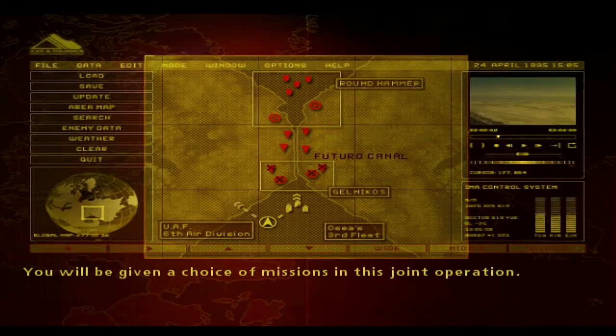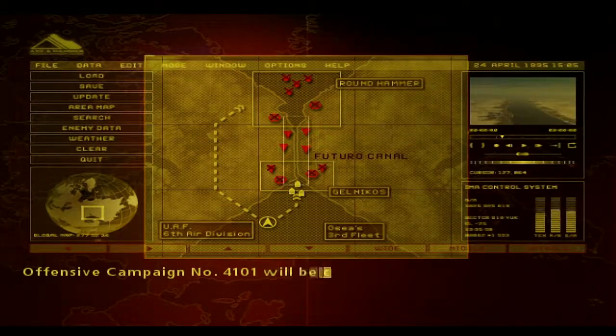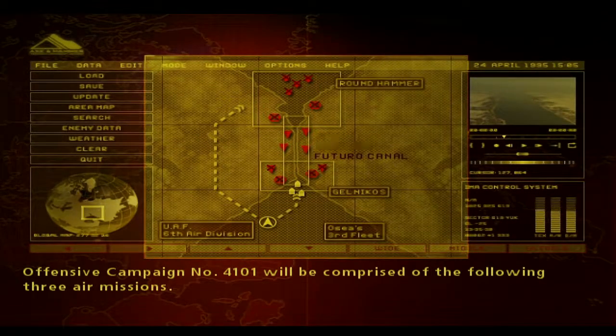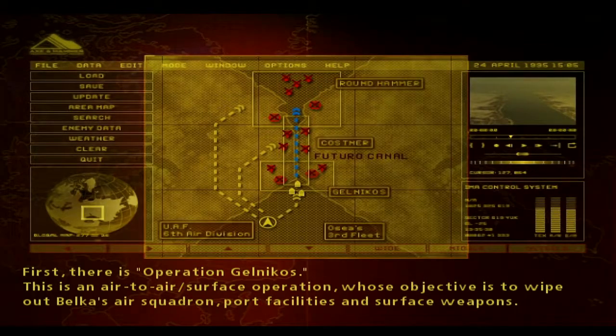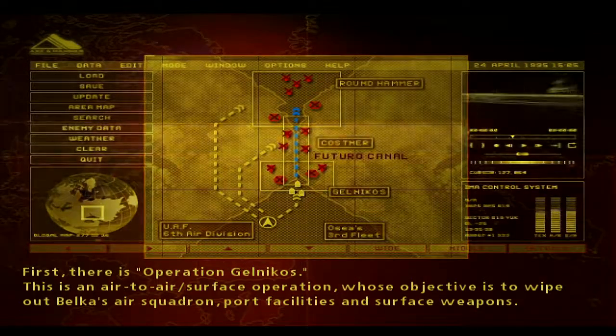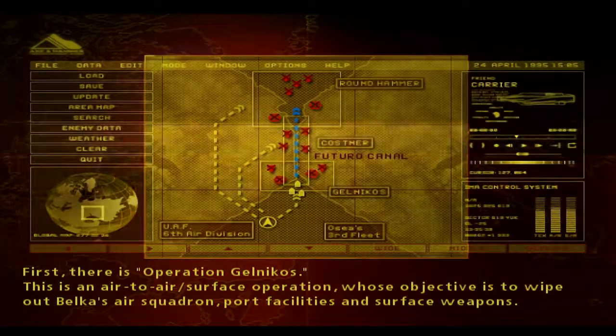You will be given a choice of missions in this joint operation. Offensive Campaign No. 4101 will be comprised of the following three air missions. First, there is Operation Gelnikos. This is an air-to-air surface operation whose objective is to wipe out Belkin's air squadron, port facilities and surface weapons.